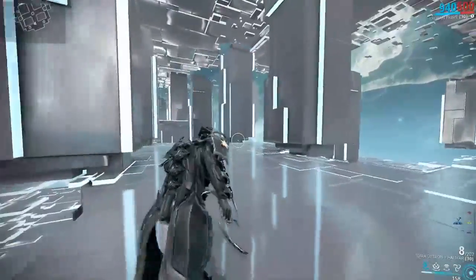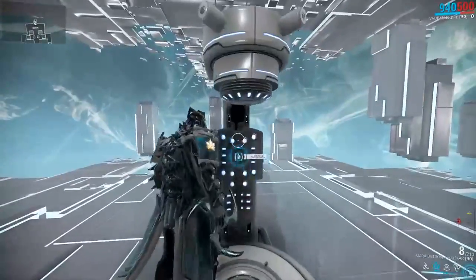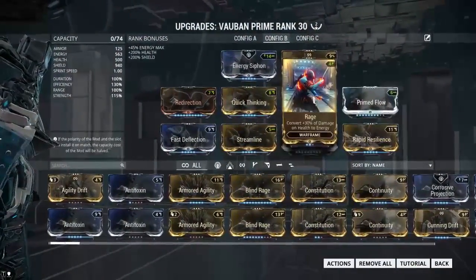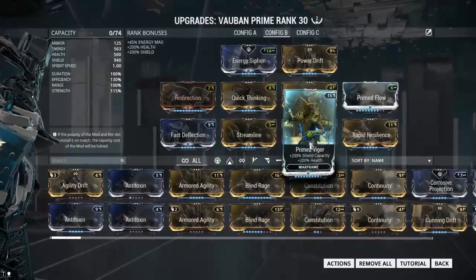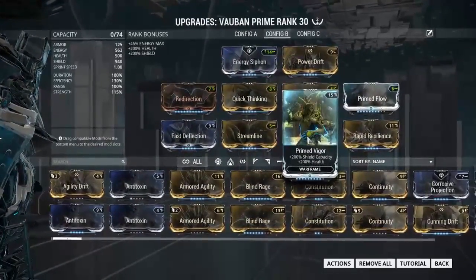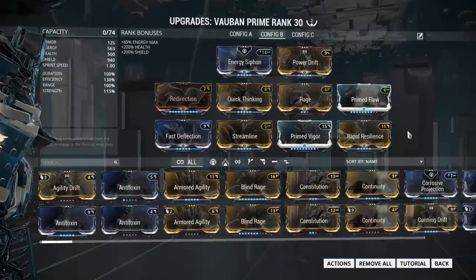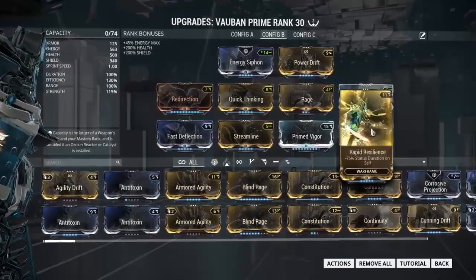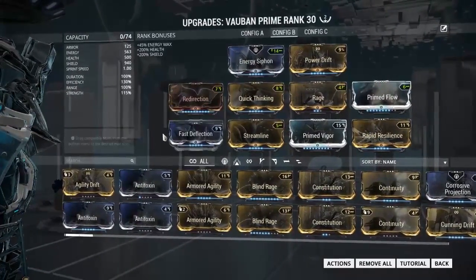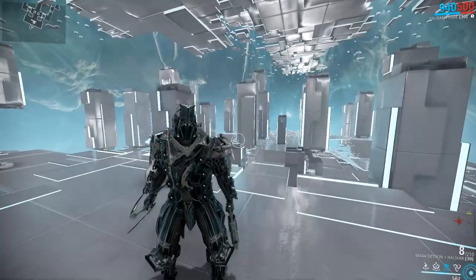The reason I'm using Vauban is I have a special survivability build here: Prime Flow, Rage, Quick Thinking, some shield recharge, Prime Vigor, and Redirection to maximize shield amount. I also have Rapid Resilience on slot two, which means most procs — slash, toxin, heat — only last one tick on the player, so your shields have a chance to recharge quicker. You can replace that with something else, but this is what I prefer.